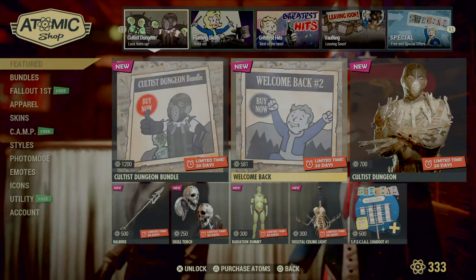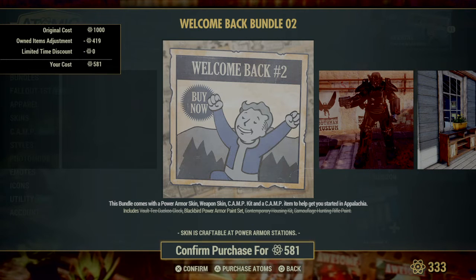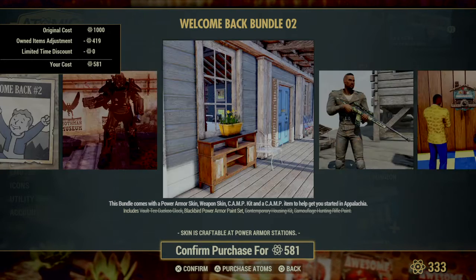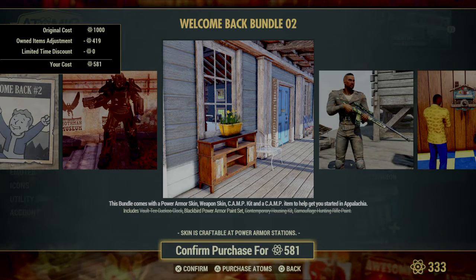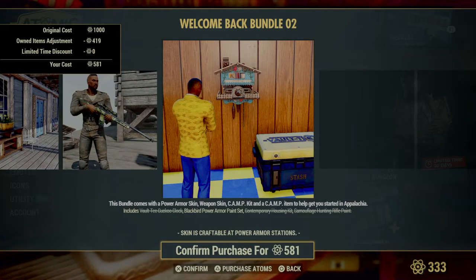Welcome Back number two — you're going to get the Voltic Cuckoo Clock, the Blackbird Power Armor Paint Set, Contemporary Housing Kit, and the Camouflage Hunting Rifle Paint.